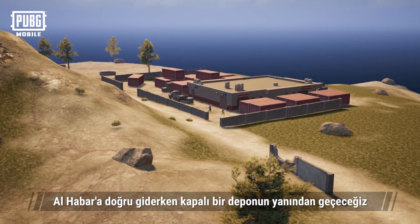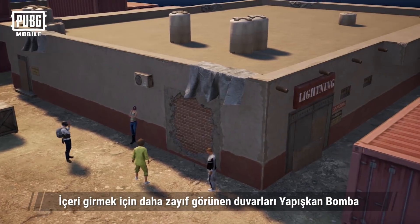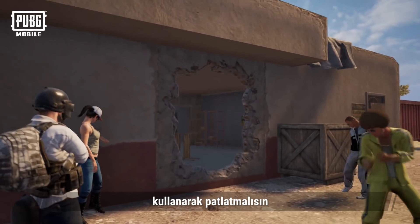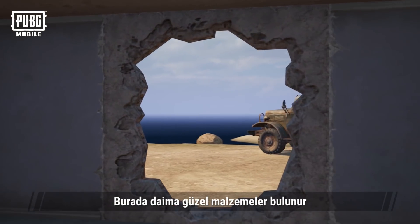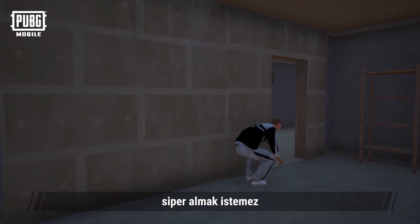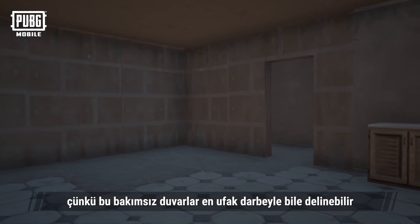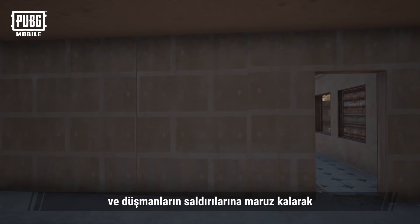In the middle of our journey to Al Haibar, we'll be passing by an enclosed warehouse. You will need to use a sticky bomb to blast the walls that look less solid to get in. There's always something nice in here, but be careful — one might not want to hide behind those walls during combat, because those unmaintained walls can be easily penetrated with just a touch, making you susceptible to attacks from enemies.